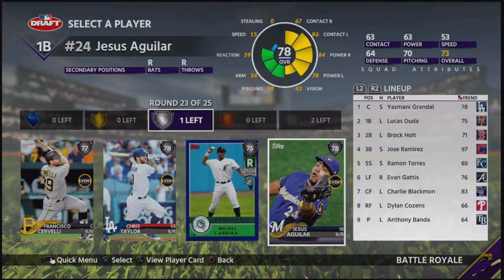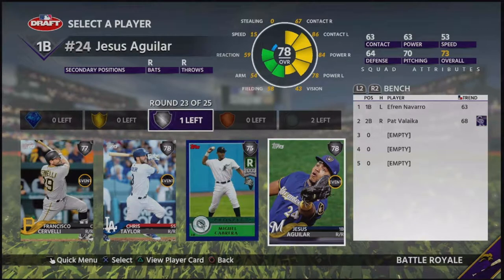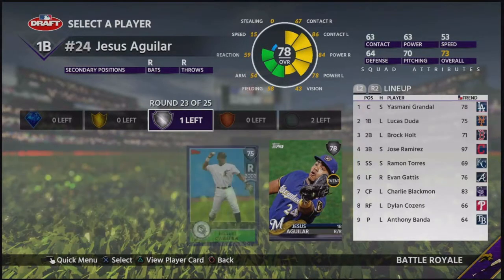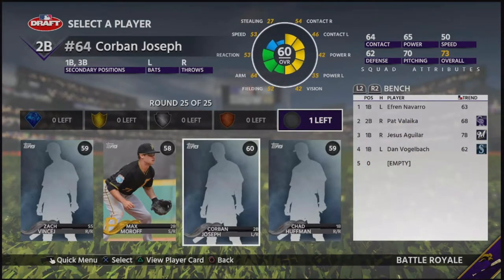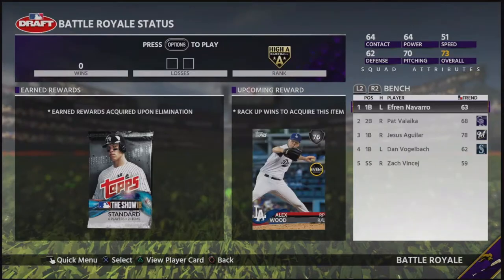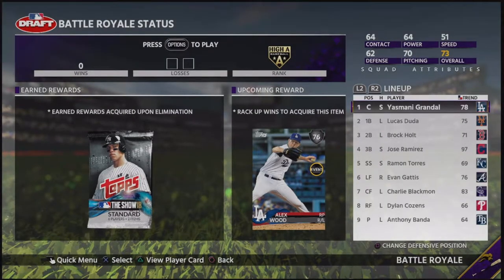Aguilar can't play anywhere else. Duda can play a corner outfield spot. We need help at shortstop and second base. Give me a minute and I'll figure out a decision. I think we're going to go ahead and take Yesus Aguilar here just because BR needs power. I'll take probably Vogel back, and we'll take him in the speed round. Alright, I'm going to take a minute, set the lineup, and I'll get back to you guys here in just a minute.